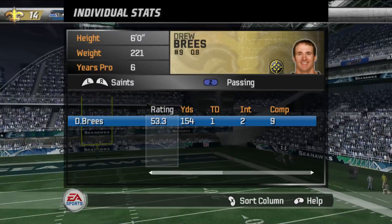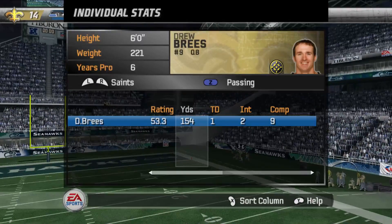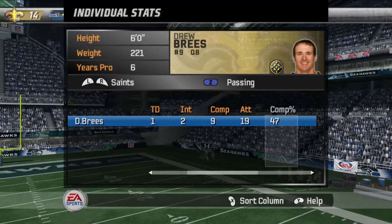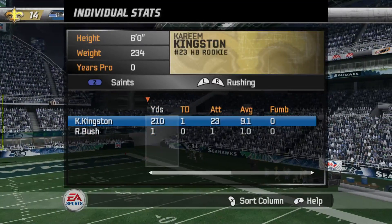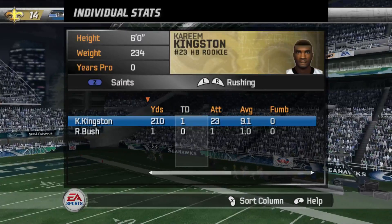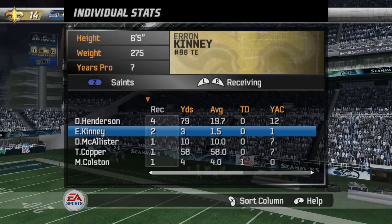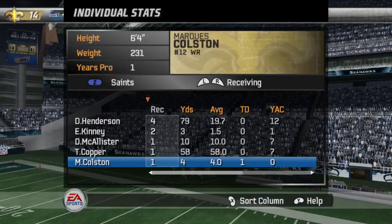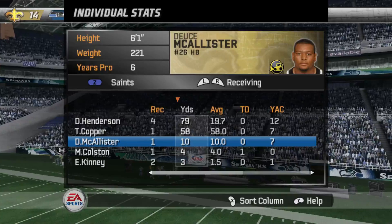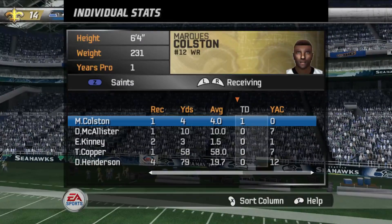Drew Brees — 53.3 rating, I can't even say that with a straight face. Drew Brees with a 53.3 rating, 154 yards, one touchdown, two picks, 47 percent completions, man. Kareem Kingston had a great day individually — 210 yards and a touchdown, no fumbles. Receiving: Devry Henderson with four receptions, Kenny with two, McAlextor with one, Cooper with one, Coston with one. Henderson with 79 yards, Cooper with 58, McAlextor with 10, Coston with four, Kenny with three. One touchdown by Marcus Coston.